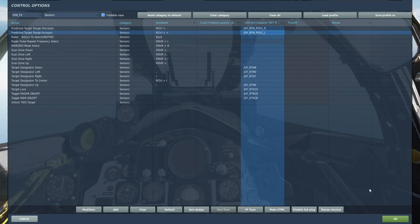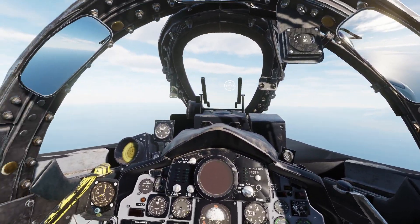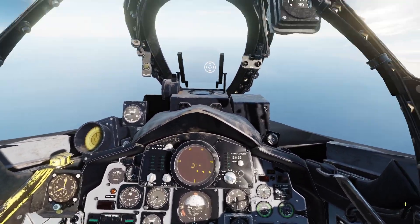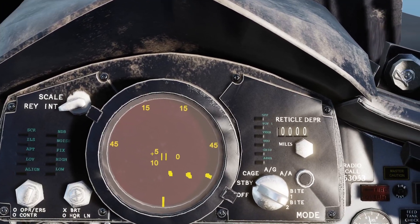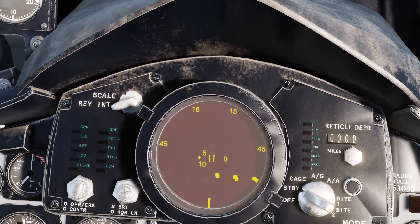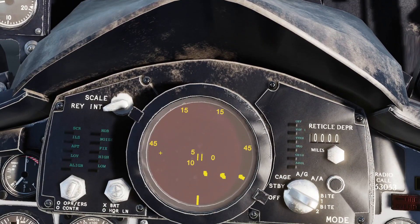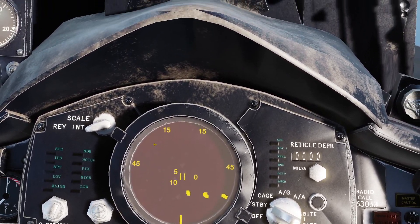With all of those controls bound, we can now have a look at the radar itself. When I press the radar toggle, this display shows up — this is the radar display. Let's have a quick look at what the symbology is for this. We've got our TDC here in the middle, these two vertical bars, and this bar down here is our aircraft. Then we've got these two numbers next to the TDC, which are very useful.